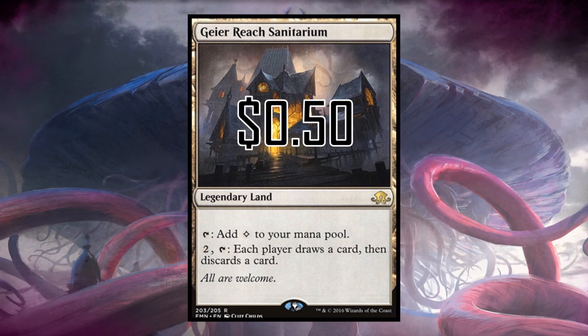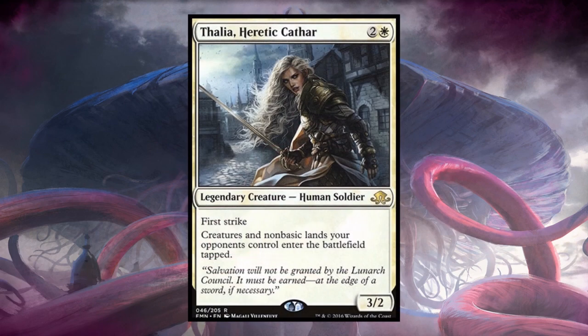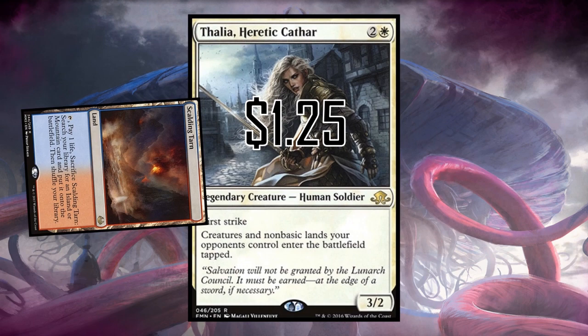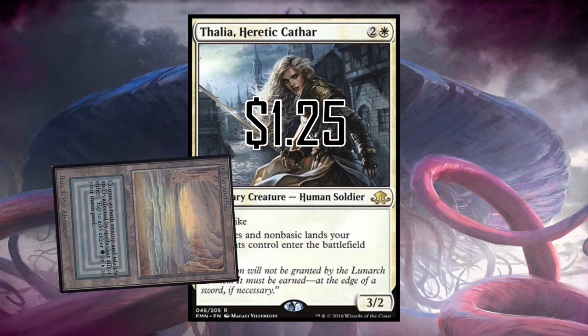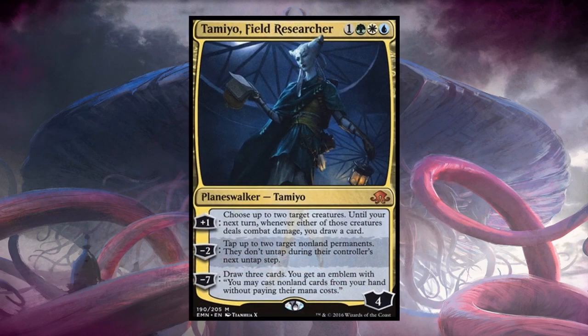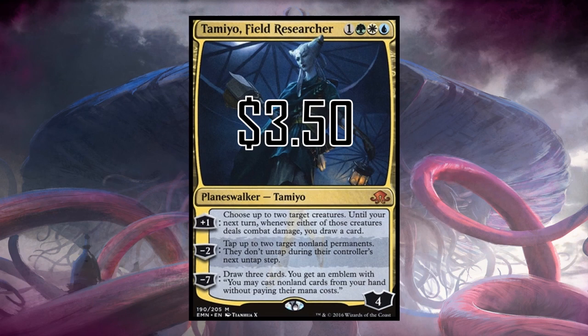Thalia, Heretic Cathar is a legendary creature and an excellent hate bear — creatures and non-basic lands your opponents control enter the battlefield tapped. There is no better feeling than playing against a tuned deck and watching them play a tapped fetch land cracking into a tapped dual land. My $1.25 soldier just countered your $500 mana base.